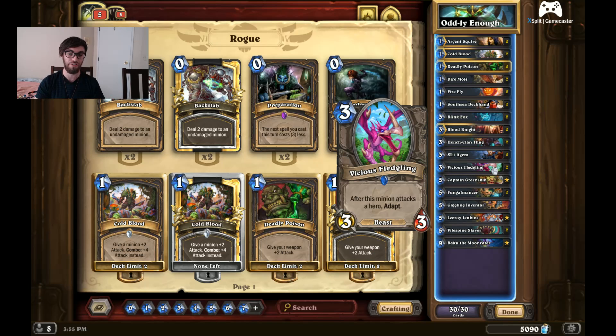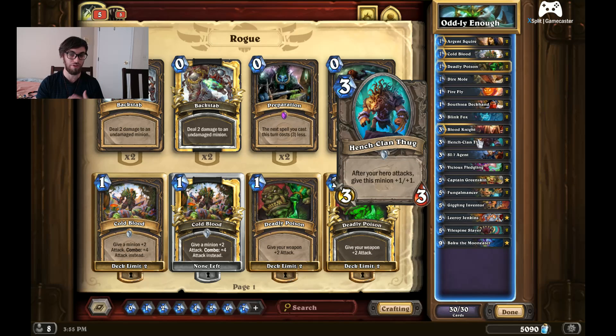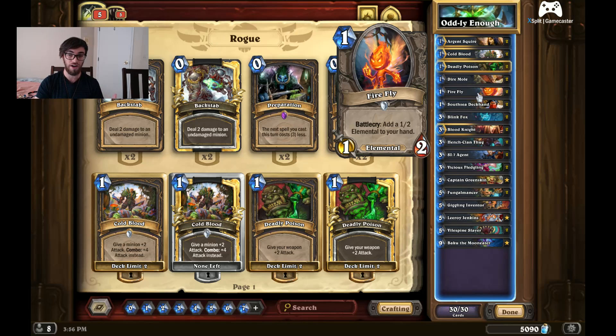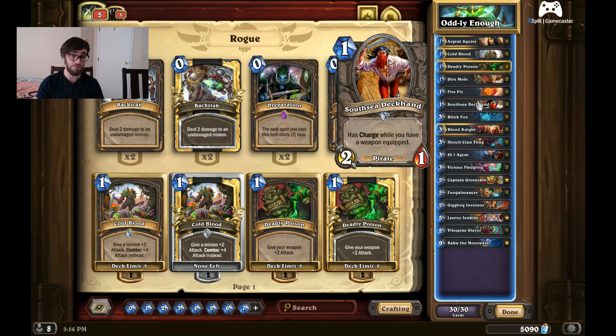If you have the coin, you'll want to get out things like Vicious Fledgling on turn two, maybe a Hench-Clan Thug. You want to play your matchup and see what you're going against. On turn one in your mulligan, you're really looking for Argent Squire, Dire Mole, and Firefly. Depending on the matchup, you might even want a South Sea Deckhand in your hand.